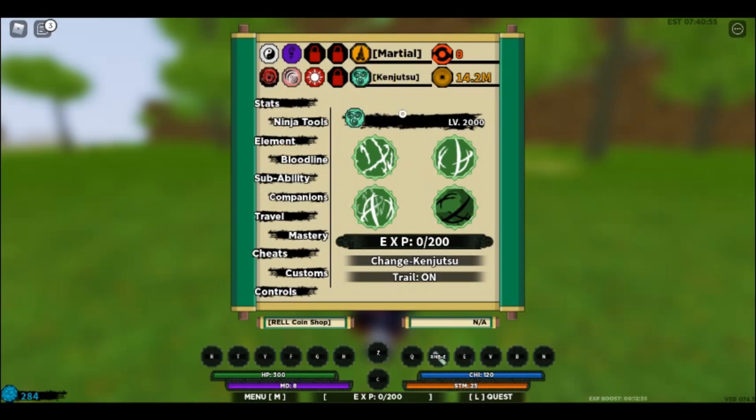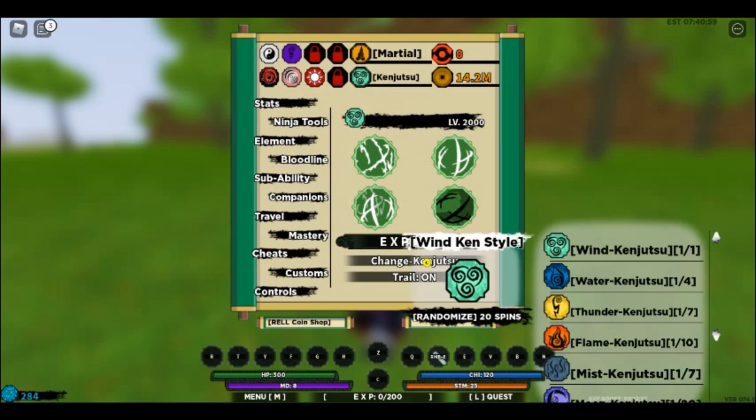So right here, Kenjutsu — I'm already here. So basically if you go here, change Kenjutsu, and again this is a new glitch. Probably they're gonna patch it, but if you click spin — I don't have a spin, but...